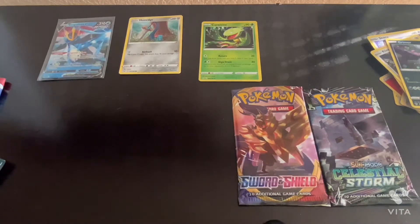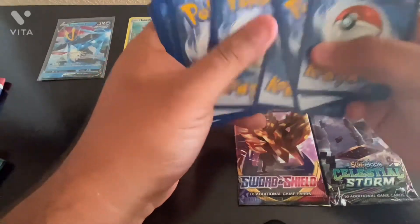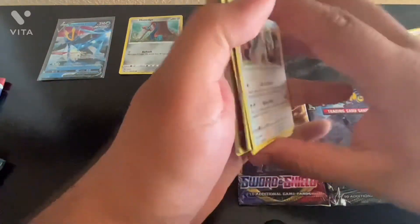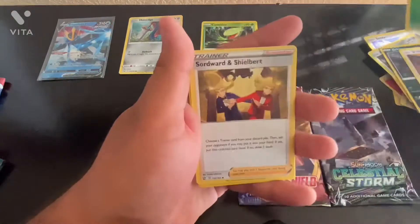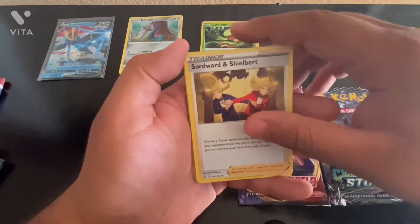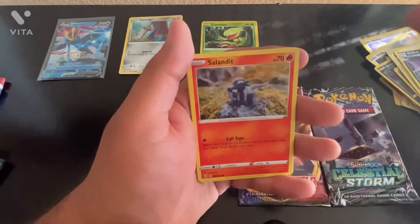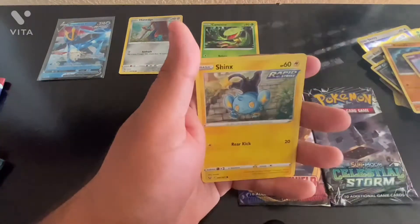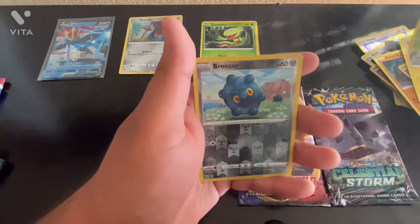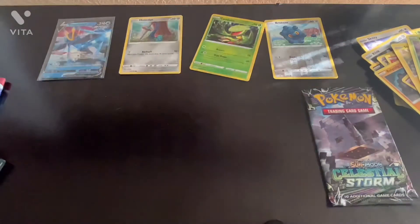Pack number three. Garzaus, Drampa, Leaf Energy, Swordward and Shieldbert, Bisharp, Golbat, Saladit, Roly Coly, Esper, Shinx, Blipbug, and Reverse Holo Bronzor.